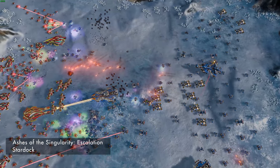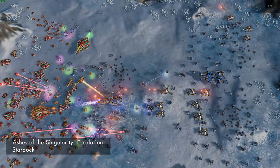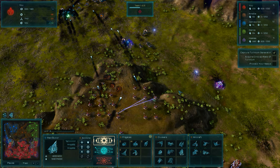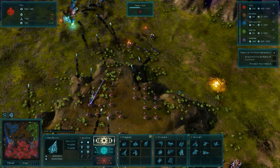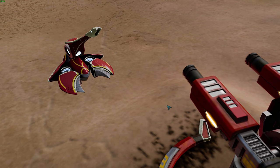Substrate share some of the weapon types used by their PHC rivals, but these alien weapons have qualities to distinguish them. For example, the Tormentor artillery frigate has a bright, fang-like bulb at the end of its barrel, unlike the dark, perfectly round PHC equivalent.